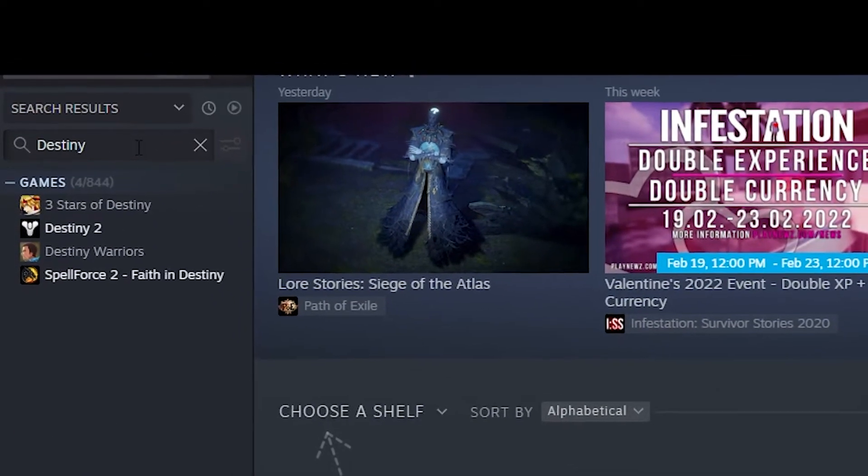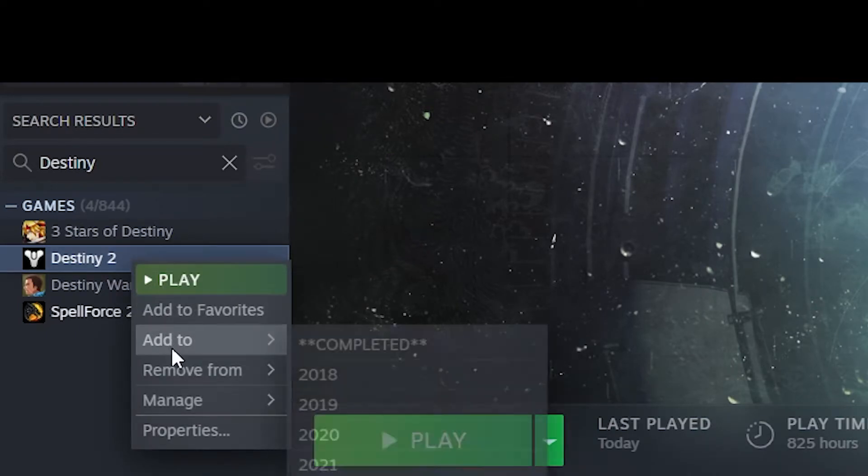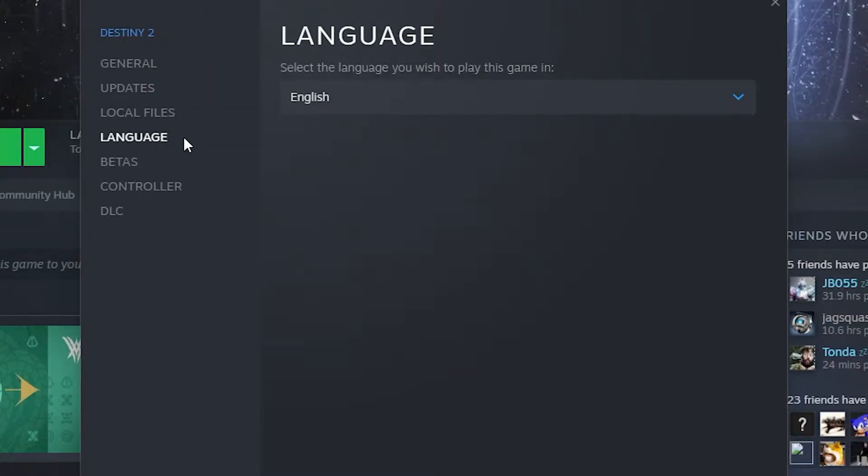First, track down the game which you want to change. Left click and right click on the game. Choose Properties. Select Language and choose your wanted setting. That's all. Mission complete.